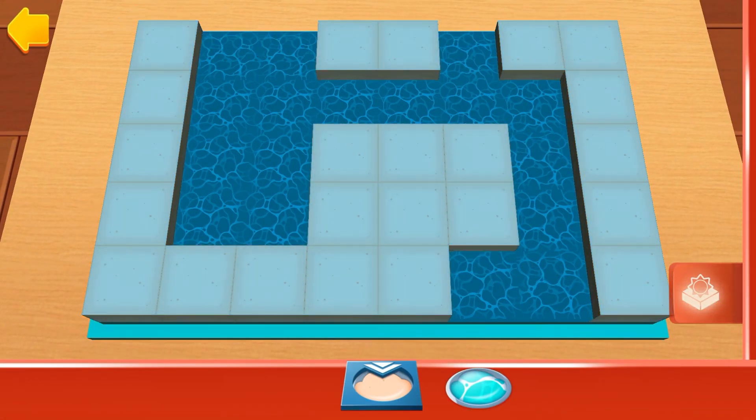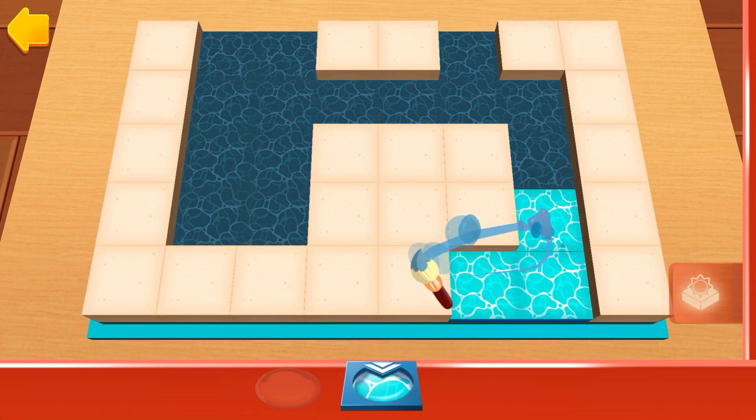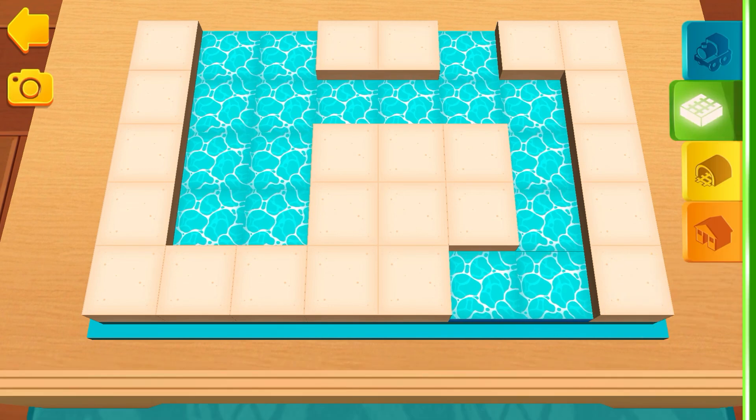Simply choose a terrain by tapping on it. Then you can paint your train set directly with your finger. Magnificent landscape!